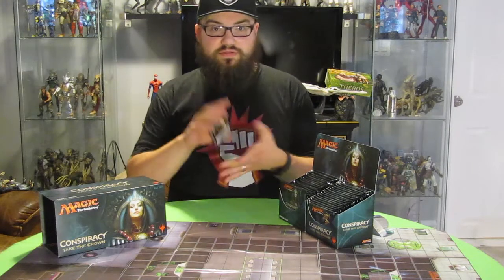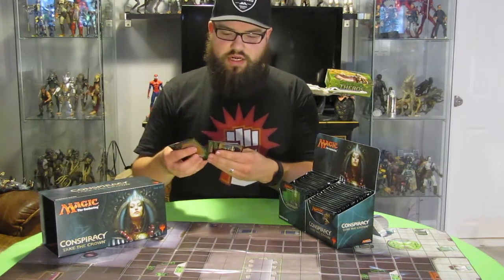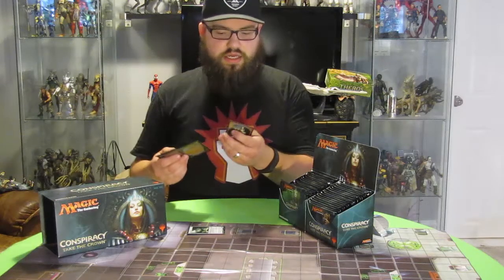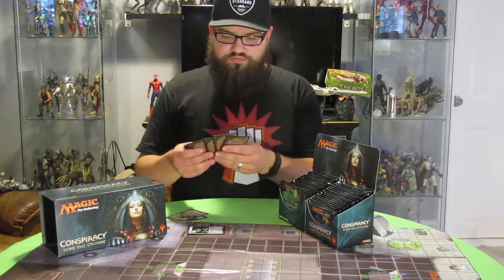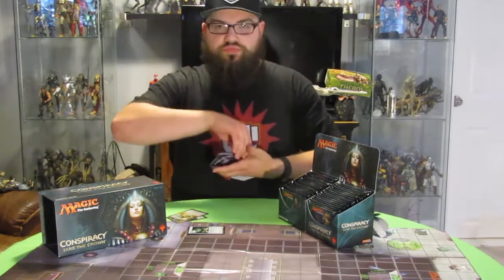I'm just going to go right to the rare because nobody really cares about commons and there's lots of reprints in this set. I got a Psychosis Crawler, that's the first one, and a Monarch Token. The Conspiracy is Echoing Boon, and no worthy uncommons or anything.